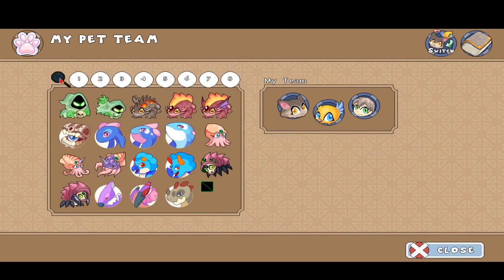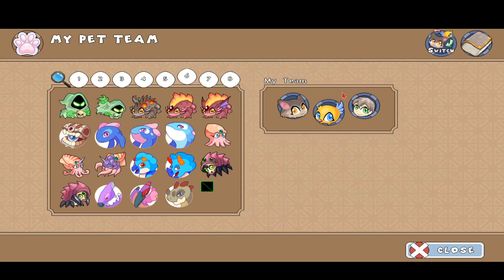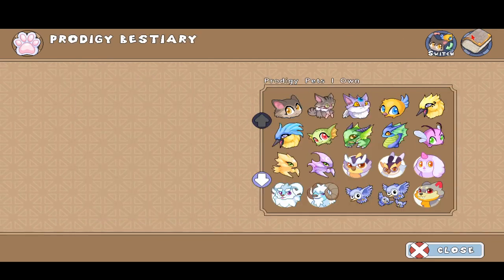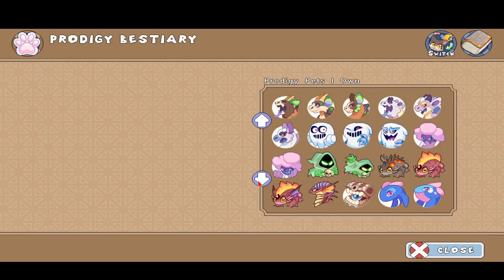I just found the creature, so it's right over here. It looks like this bug creature and it has 13,000 health at level 100. Let's go ahead and read the description about it. It also evolves into the claustro, and it's a very powerful pet. So I'm going to go down into my Prodigy Beastery to find the description about the pet.